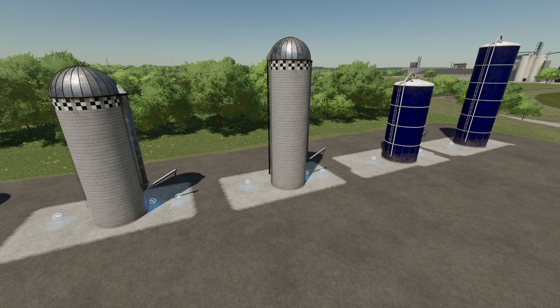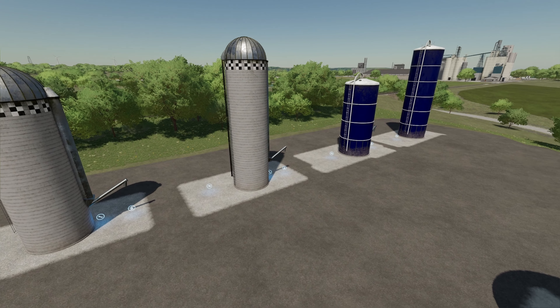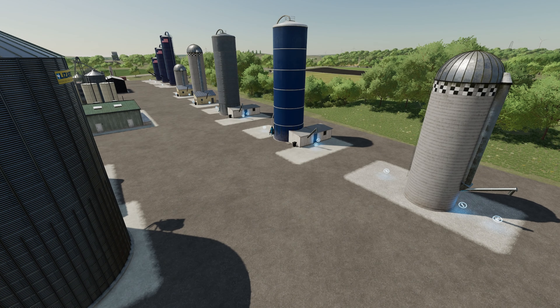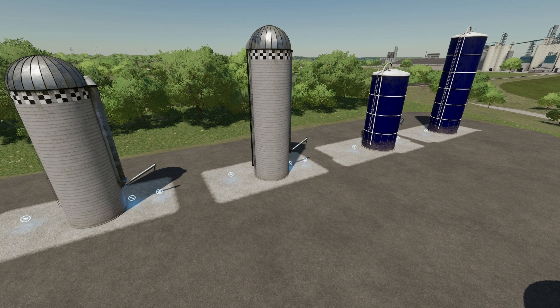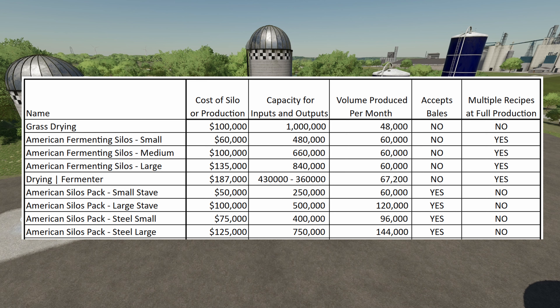The fourth mod is the American Silos Pack — small stave, large stave, steel small, and steel large. These look similar to the Fermenting Silo Pack but without the building next to them. They range from $50,000 up to $125,000, with capacity from 250,000 up to 750,000 liters. Volume produced per month ranges from 60,000 for the small stave, 120,000 for the large stave, 96,000 for steel small, and 144,000 for steel large. These are the first ones that accept bales, but you cannot run multiple recipes at full production — you'd need more than one silo for that.